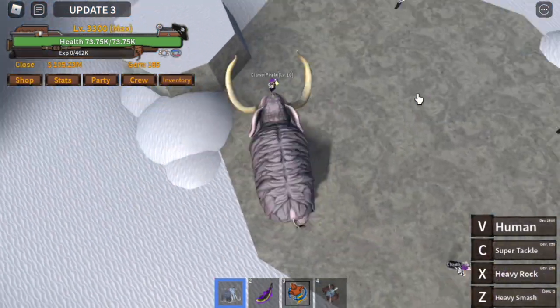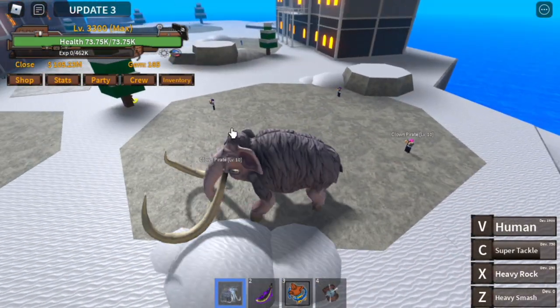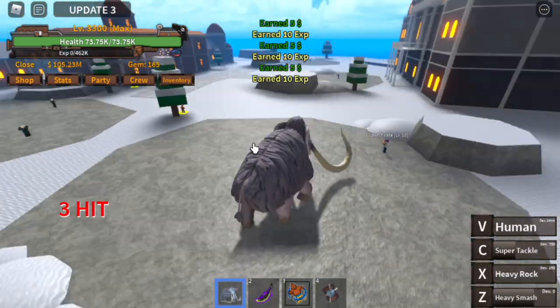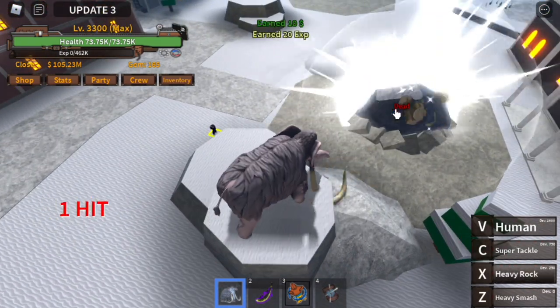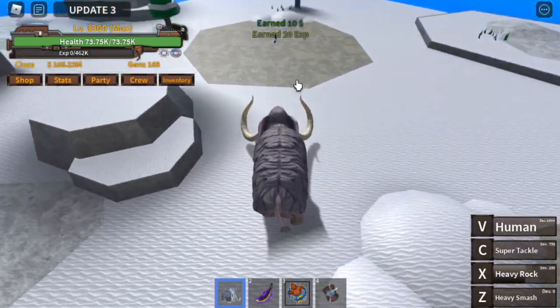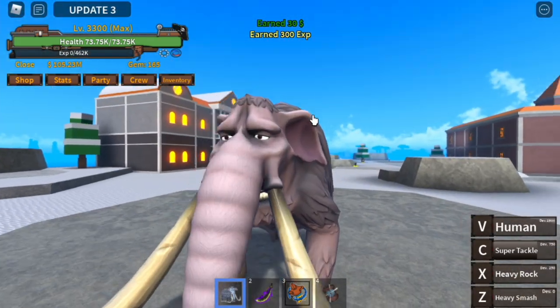See that guys, you need to lure the enemies first. So again this is the heavy smash, let's try the heavy rock — boom, it's cool. And the super tackle. So that's it for the skills — don't worry, I will be back for the smoke fruit.